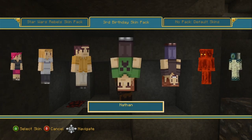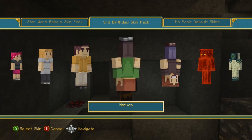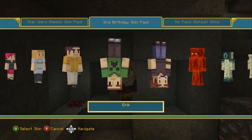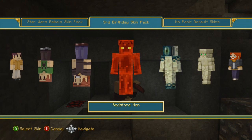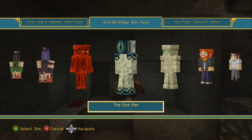Nathan. Wait — left is right and right is left. Why are you guys upside down? What type of inside joke is this? Either Nathan or Eric — I'm just gonna go with Eric because he is smiling. Redstone Man, that's actually pretty cool. The End Man.